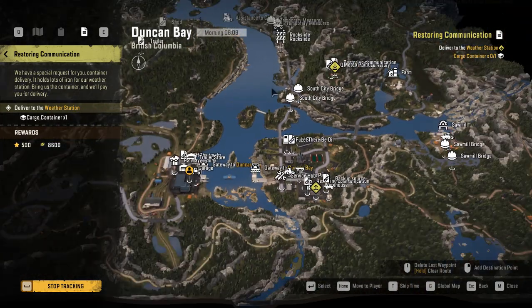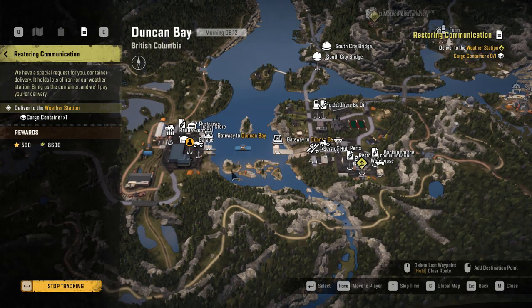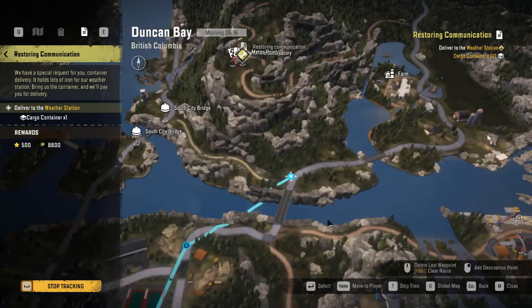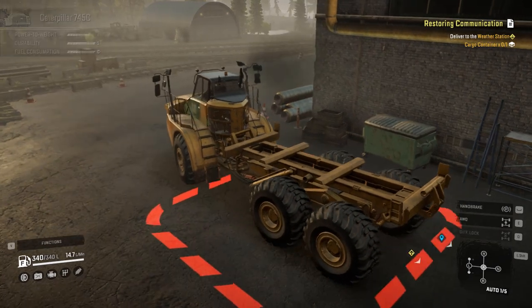We have a cargo container here, so now that we have it we are going to use the CAT for it, because otherwise the CAT is useless. So you go here, this way, that way, and end up there. That's the plan. Let's switch to the CAT early and let's go.